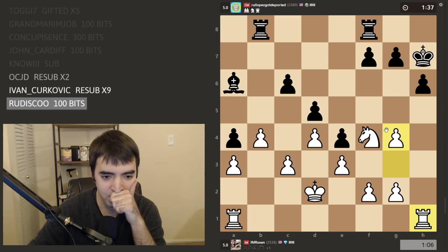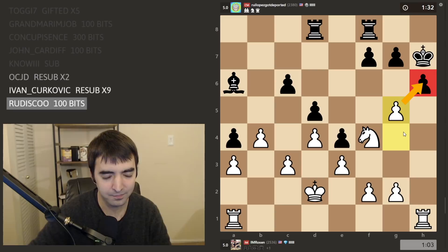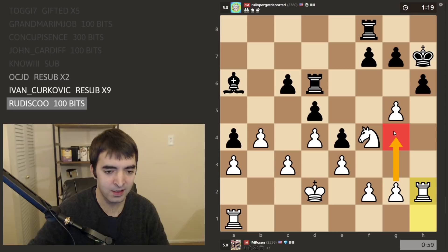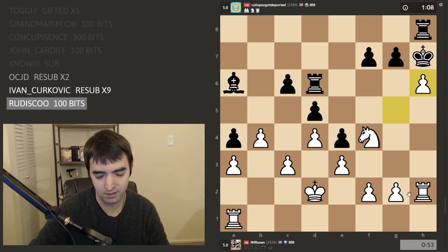G4 also just prepares g5 — this should be pretty straightforward, but you never know. Let's start with g5. This will be a nice transformation. Rg2, preparing to double up. If king g8, I still play rh1 because takes I mate on h8. Maybe I can even throw in g4 to then take and later play g5 — that's really not pleasant for black.